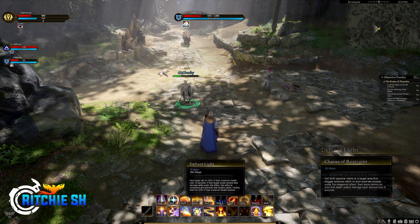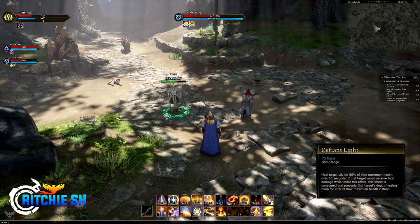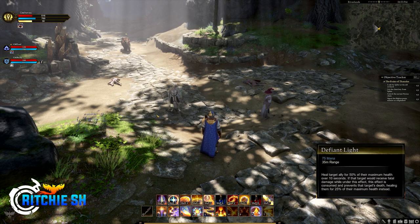Shift F is Defying Light: heals a target ally for 50% of their maximum health over 10 seconds. If that target would receive fatal damage while under this effect, the effect is consumed and prevents the target's death, healing them for 25% of their maximum health instead. This ability could be a bit overpowered in certain situations — especially PvP — but it could be a great group save if the tank is about to die and you don't have enough mana. I imagine after testing it will have quite a significant cooldown given the power of the ability.